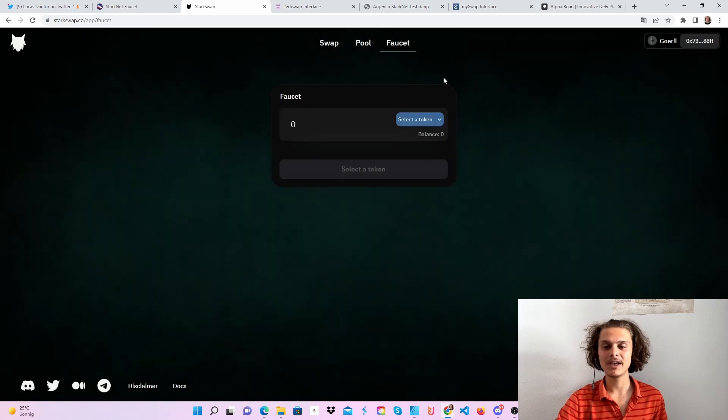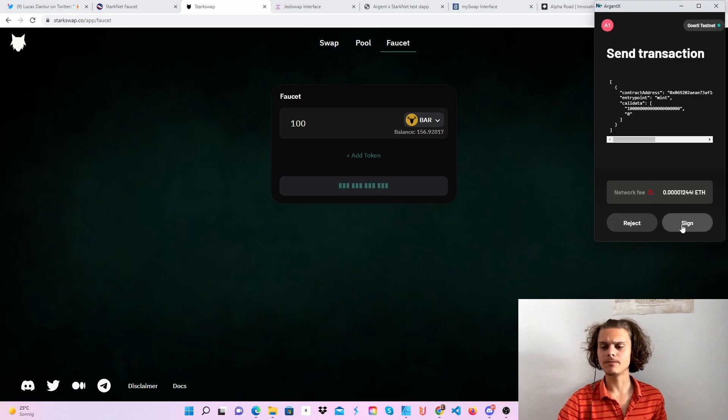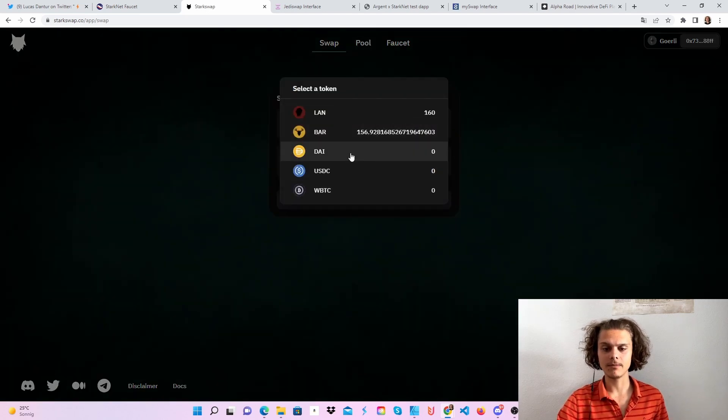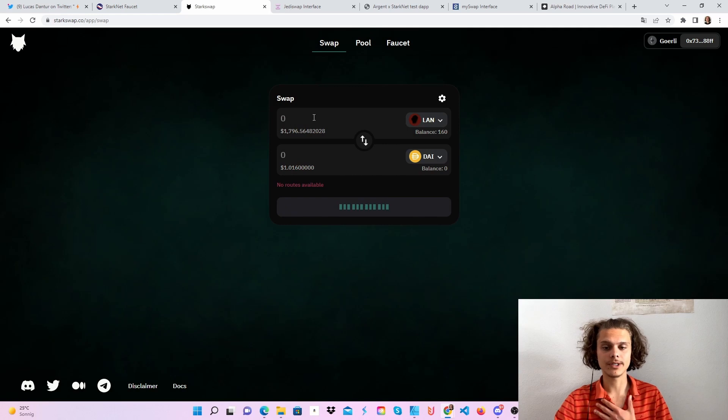The second step is to head over to StarkSwap and get yourself some faucet tokens. You can only get the BAR and the LAN tokens and the max should be 100. Mint yourself some tokens — you can mint them multiple times. However, if you hop over to the swap feature, you won't be able to trade LAN and BAR tokens; it will always say no routes available. But since we have test Ethereum, you can always swap some test ETH — for example for USDC.